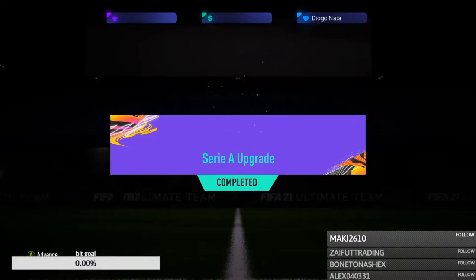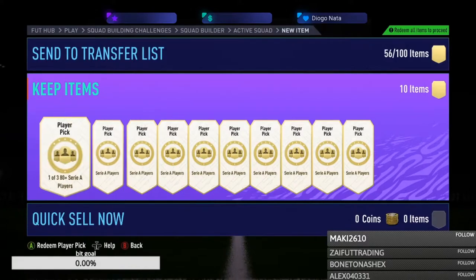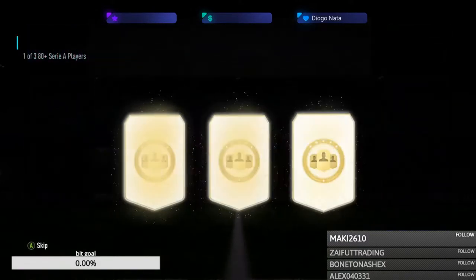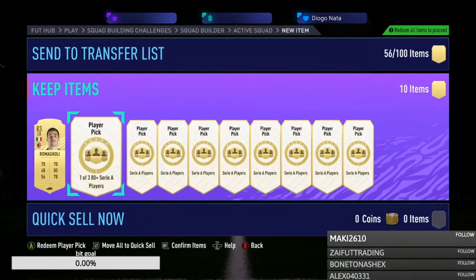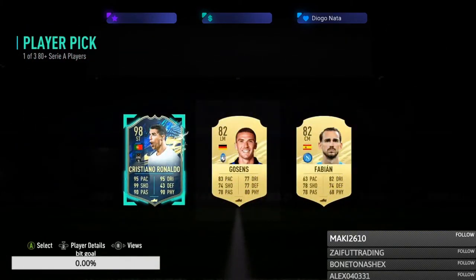We've made 10 now — going to open these ones here, hopefully get something half decent. I just basically want to get my money back from these. Going to the first one and we get Rob Magnolia — Jesus Christ. Then the next one... no way! Yes! I love this game! That's crazy — we open two and we get Ronaldo!